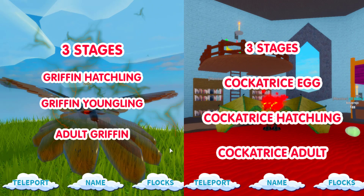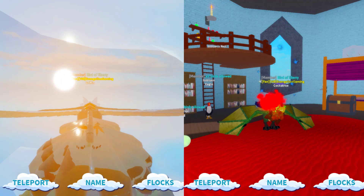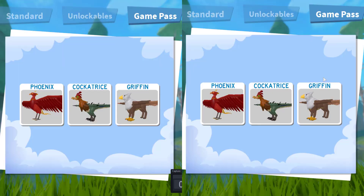There are three stage images for both of these: Gryphon hatchling, Gryphon young, and Gryphon adult. Then we have Cockatrice egg, Cockatrice hatchling, and Cockatrice adult. The Gryphon costs 600 Robux while the Cockatrice costs 500 Robux. Comment below which one you think is better so far.